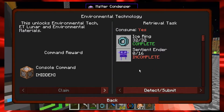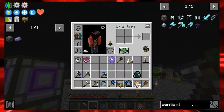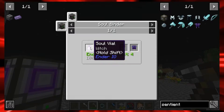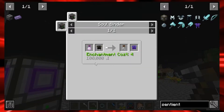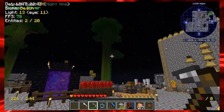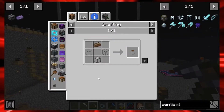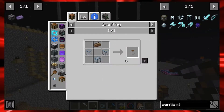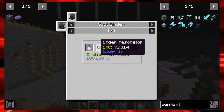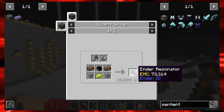The sentient ember quest will open up Environmental Tech ET Lunar and Environmental Materials — it's from Ender IO. Looking at the recipe: sentient ember requires a soul vow with a witch in it. I get a lot of witches from my spawner down here. The soul vow recipe is fuse quartz and solarium — I need 16 of those. The ender resonator needs solarium, vibrant alloy, and enderman heads.